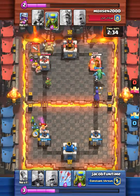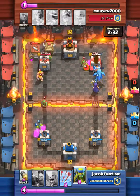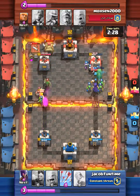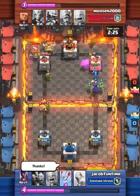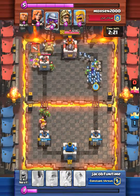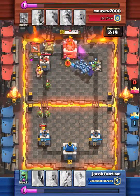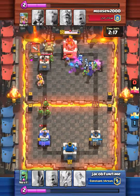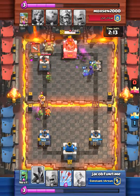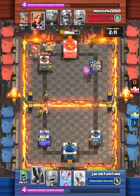I'm going to do a push with the dragon and the witch to take off this tower — and yes we do take it. I say thanks. I honestly thought we were going to get the three crown right here, so I keep dropping troops. I was really hoping we could get the three crown, but no — this witch can't stay up long enough.